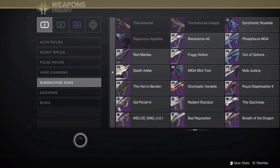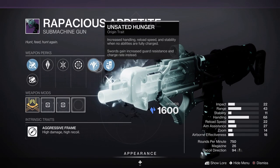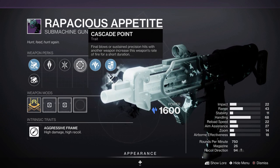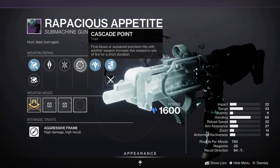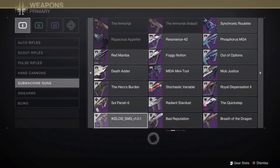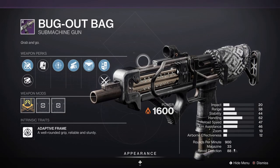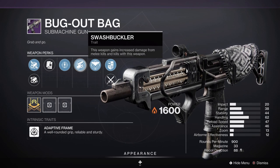In terms of submachine guns, we also have access to the Rapacious Appetite, another seasonal one — a Stasis submachine gun with Unsated Hunger and a variety of new perks. It's an aggressive frame SMG, so it's hard to say if we're going to have another Immortal on our hands — granted, even though Immortal is good, it was just nerfed, and a new craftable weapon could possibly put things in a new perspective. We also have the return of the Bugout Bag, a Solar adaptive frame SMG originally from Gambit Prime, with the Disaster Plan origin trait and a variety of decent perks.